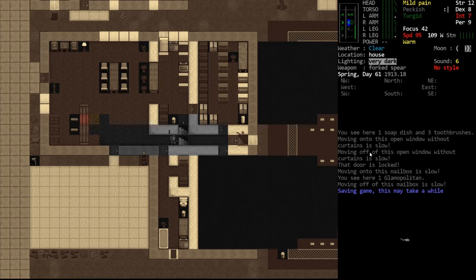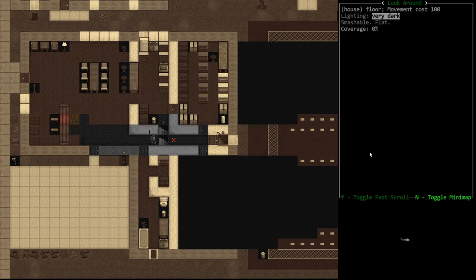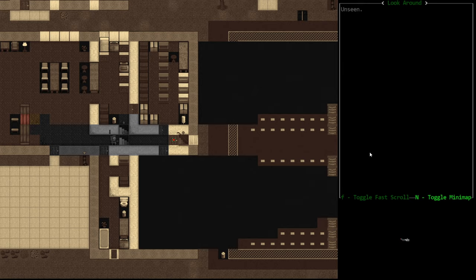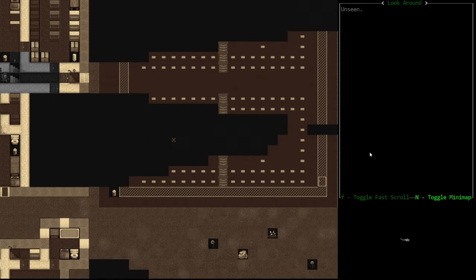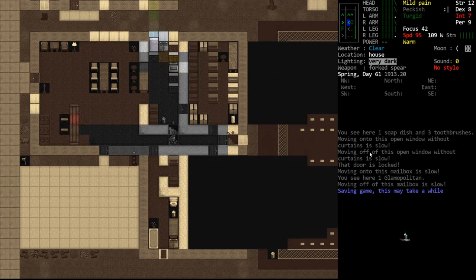Hello internet, welcome back to our Cataclysm tutorial series. We're going to clear out this basement. I've voiced my concerns about these double stairs in the building - basically in Cataclysm the stairs are weirdly connected sometimes, so if we come back up the stairs we just went down there's a chance we'll pop out somewhere with a ton of monster density in this park.